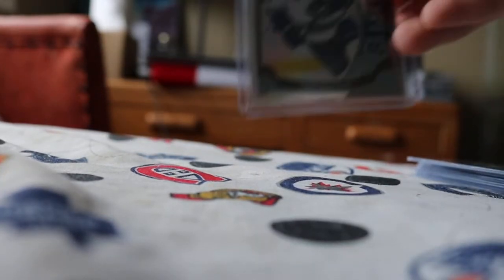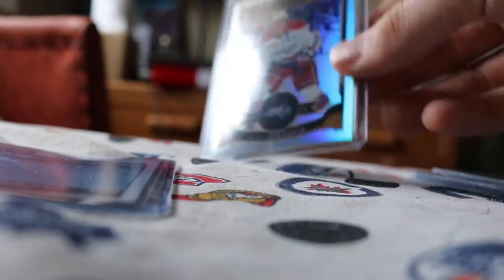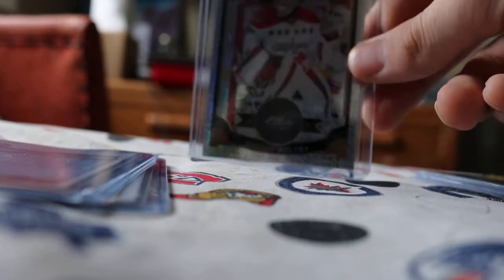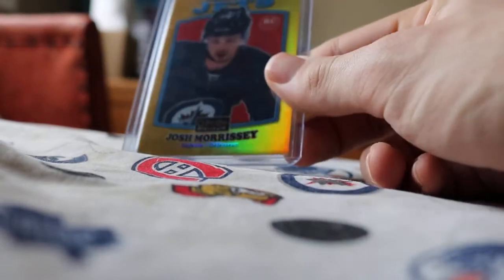On to Vancouver, we got a rainbow of Radim Vrbata and one also of Ben Hutton. On to Washington, we got a Marcus Johansson rainbow and an Alex Ovechkin rainbow, and a Tracks of Brayden Holtby. For the Winnipeg Jets, we got a Trophy Talent of Timo Selanne, a Platinum Phenoms of Patrik Laine — another Laine, continuing my Laine streak — and finally a Josh Morrissey gold retro numbered 39 of 149.